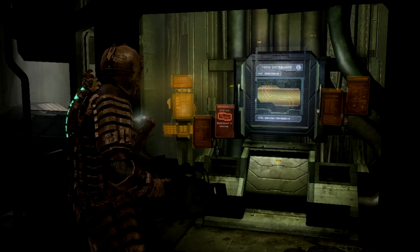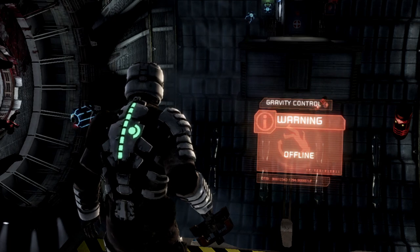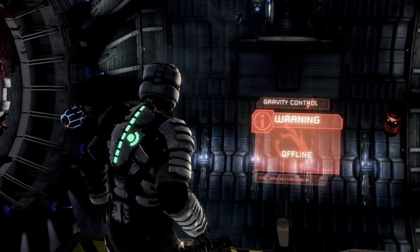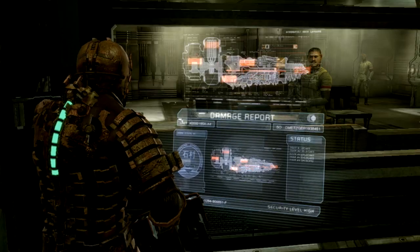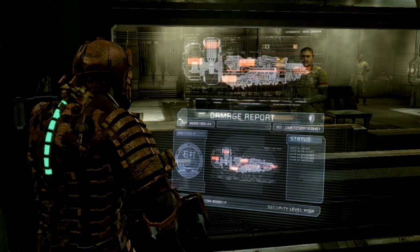Dead Space's interface design achieves this in a really creative way. In the original game, the ship that you're on — the Ishimura — was designed as a character, and the UI was supposed to be its voice. Interfaces were deliberately designed to feel broken and glitchy, almost as if the ship itself was infected by the marker. This acts as a kind of visual language, and it's used throughout the game to communicate your level of safety.